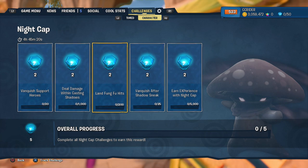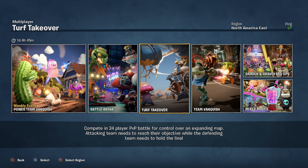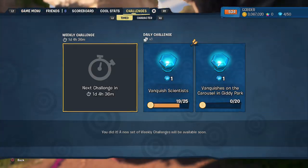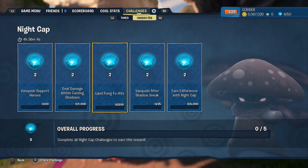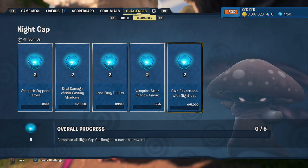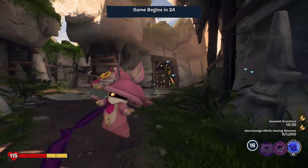So if we get some extra Nightcap stuff done in today's episode, the better. Let's go ahead and get started checking out the Pretty Cap. While we're waiting for things to load up, I'll see what we want to do for easy challenges. There's Fung Fu hits, vanquish after Shadow Sneak — experience will be easy. Dealing damage within casting shadows is probably the easiest one, and landing Fung Fu hits, which is our triangle ability.